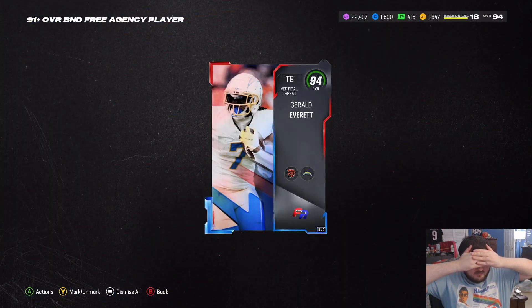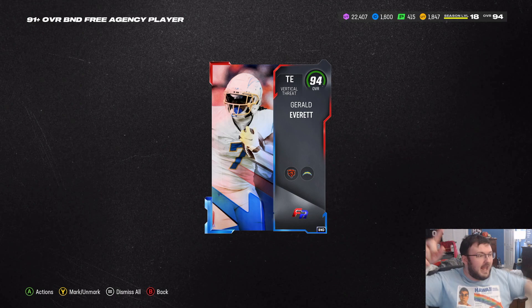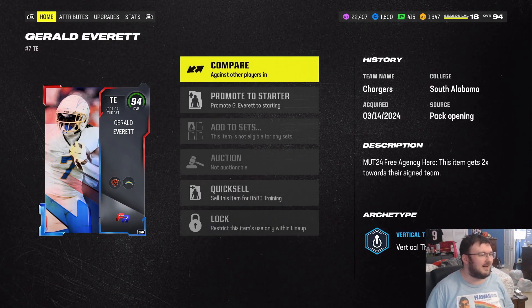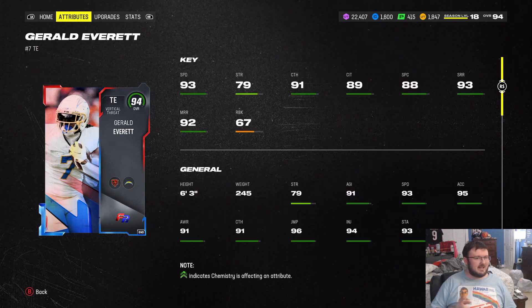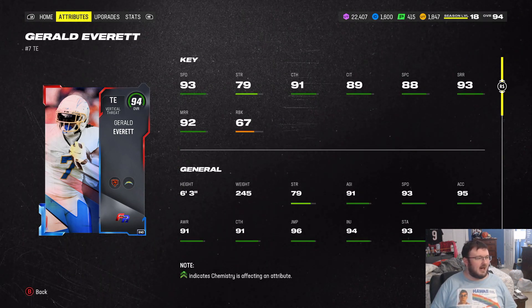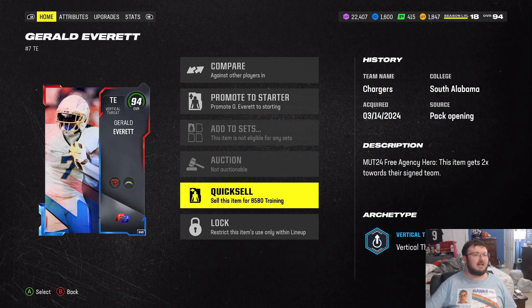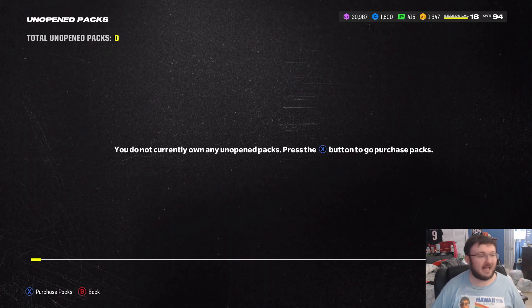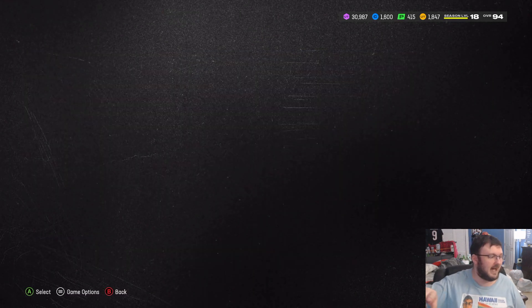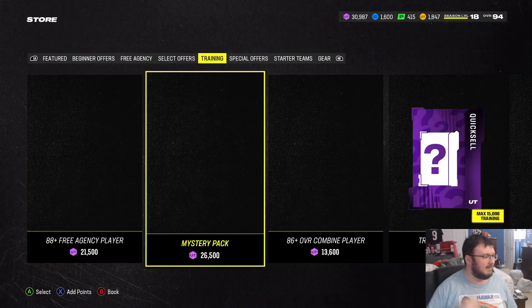Second card — 94 overall, Gerard Everett. So this actually is a big W card. Not really a big W for us because we don't really need it for the all-time Bengals squad, but it gives me enough training to be able to go back to the store and pick up a mystery pack.